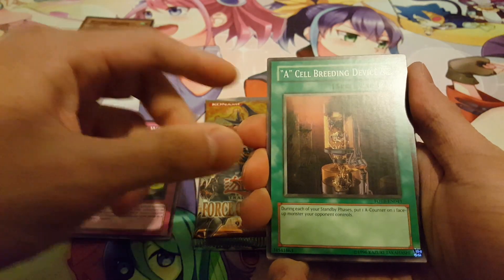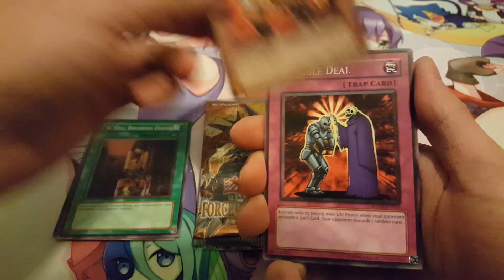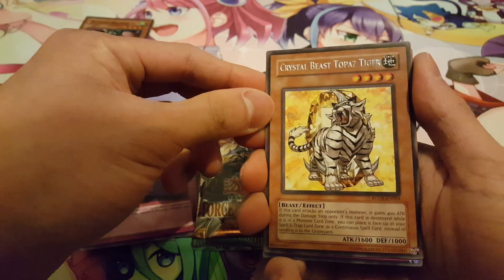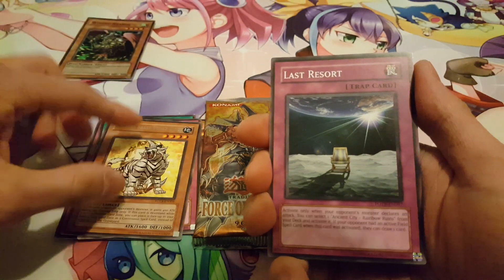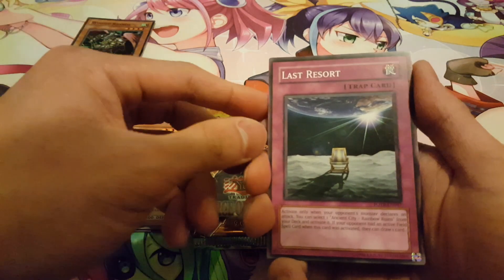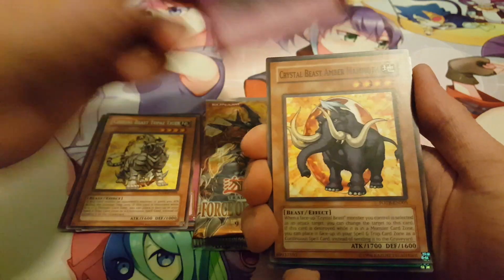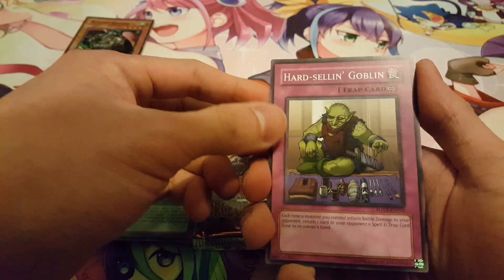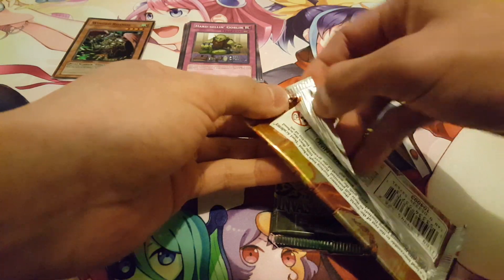So backs to the wall: Six Samurai support, a Cell Breeding Device, a Volcanic Hammer, Terrible Deal, and a Crystal Beast Topaz Tiger. As you can see in these packs you're either going to get a rare or a holo — you won't get a rare and a holo. You're also not going to get a guaranteed super; it's not like the new packs. We also have Last Resort, a Crystal Beast Amber Mammoth, a Crystal Abundance — that's really cool — and a Hard Selling Goblin. Nothing particularly major in there.